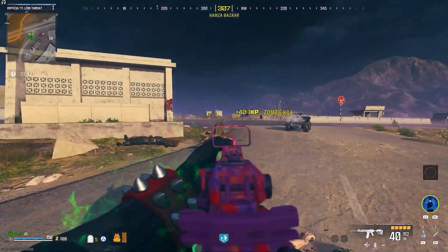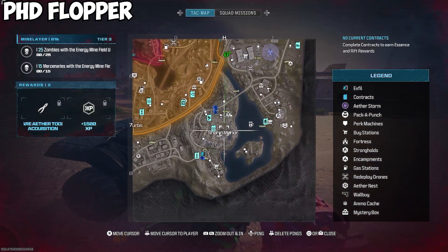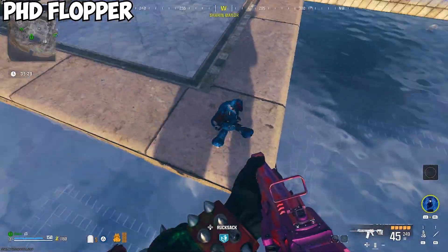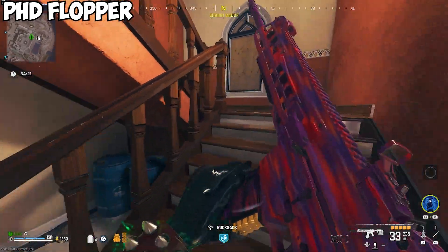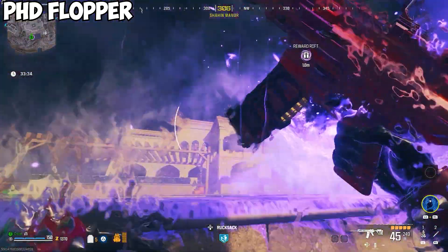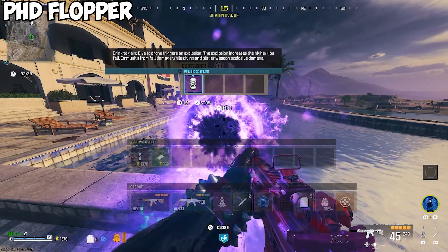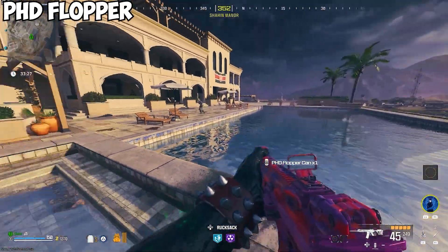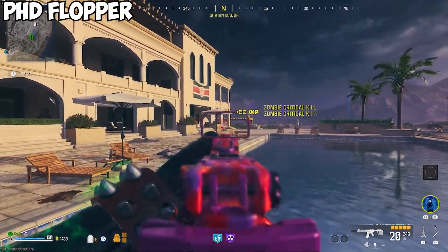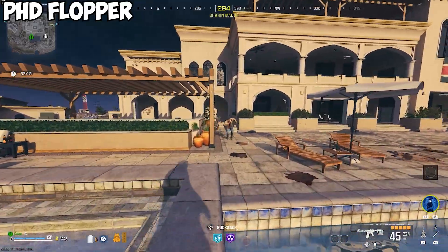Next, let's see how to get PhD Flopper. It's very easy to get. Head over to Shaheen Manor and get ready to dive. The toy bunny will be sitting next to the pool at the manor. Climb to the top of the roof and dive off into the pool. Do it right and you'll get yourself a nice purple can of Flopper. I did miss once and nearly killed myself diving directly onto the hard pavement, so be careful. Also, I dove from the wooden canopy on the roof and was not given the perk, so you may have to be directly on the roof itself.